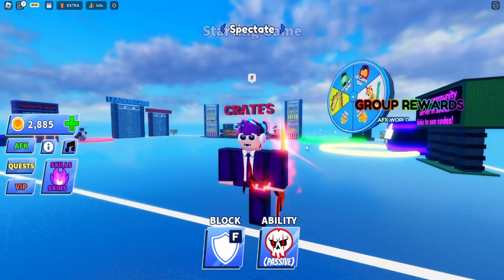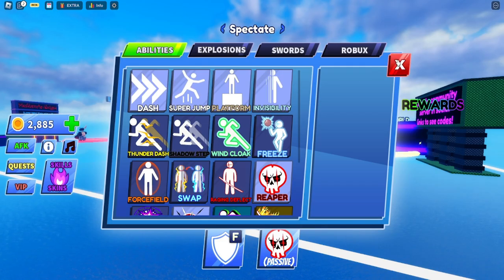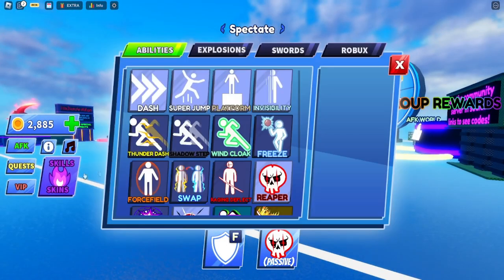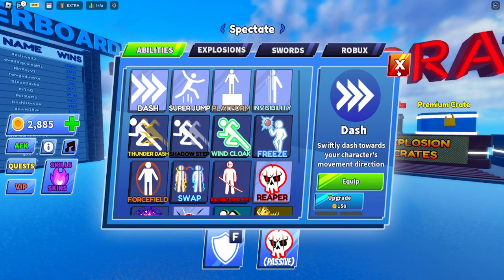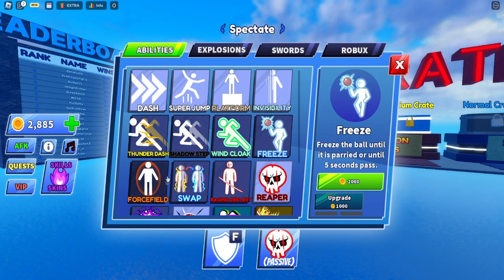So in Bladeball there are two main components. There are skills, and you have defense, which is blocking and deflecting the ball. The skills you start with are dash — this one makes you dash forward towards the direction you choose. Each skill has a different description and how they are used.